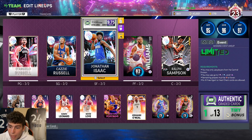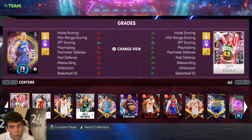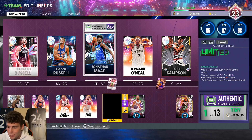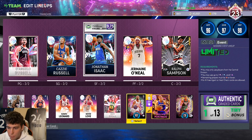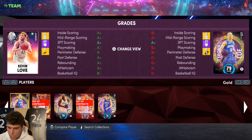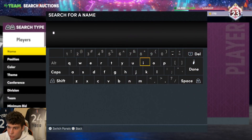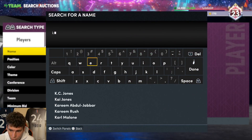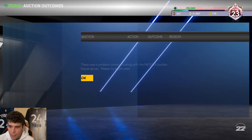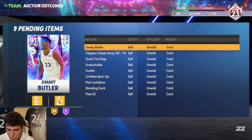Jermaine O'Neal is still going to be my starting power forward. It's just a matter of Kevin Love, KP, both, or neither. Jack Sikma right now I'm thinking backup center for Chris Steps or backup power forward for Kevin Love. Kevin Huerter is another card I'm going to get today to try out, but I don't necessarily know if he's here to stay. For around 1,000 MT you can snag Kevin Huerter — there he is, welcome to the new squad.